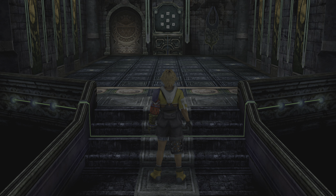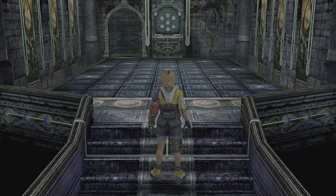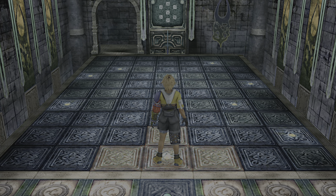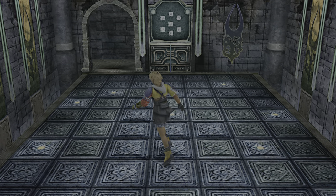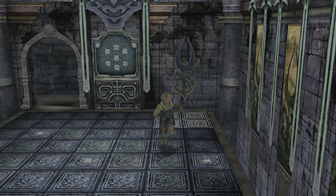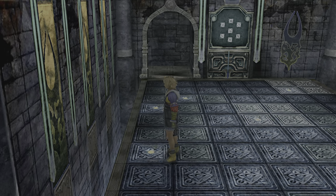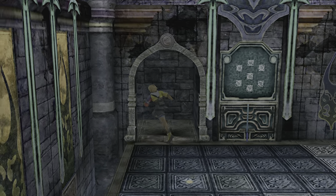For this, we have to stand on the blocks — the square blocks, the Tetris blocks. There are seven in total: three in this room, and then four in this room.